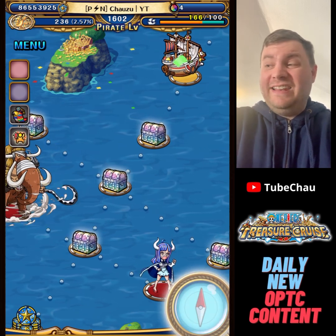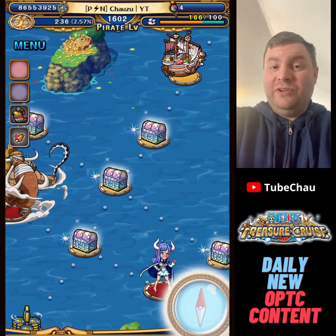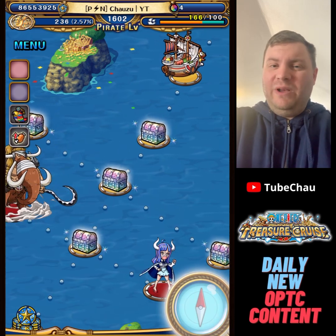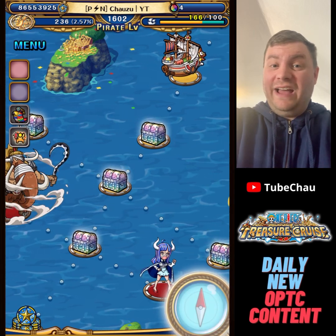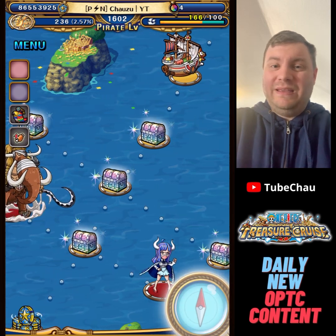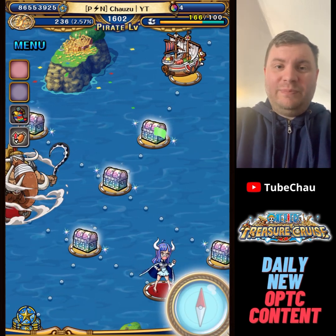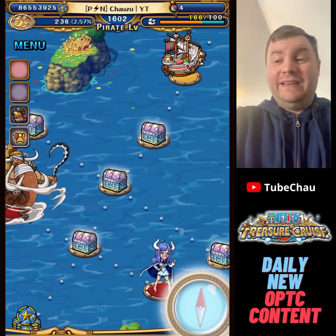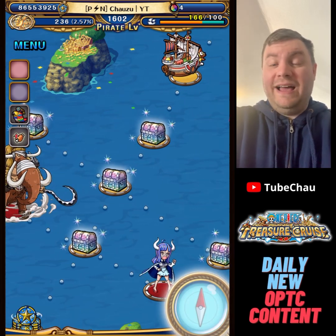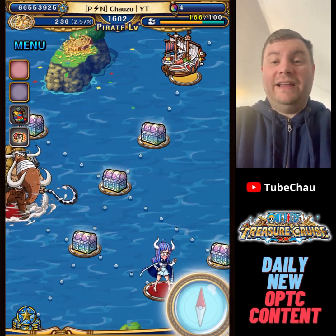For example, something else that was unlikely to occur: in this Ugo, when they introduced the alternate artworks, it was possible to pull alternate artwork Luffy and Yamato — roughly 0.1% chance, maybe even lower than that, probably way lower than 0.1%. But despite being very low, we did see some people get it. Probably hundreds of people in total have an alternate artwork of Luffy and Yamato, because when so many people do something, it's still quite likely to happen.